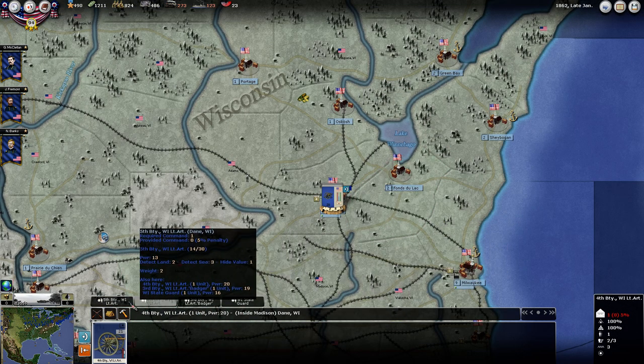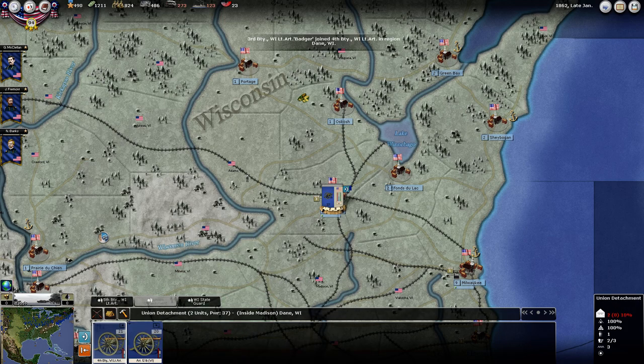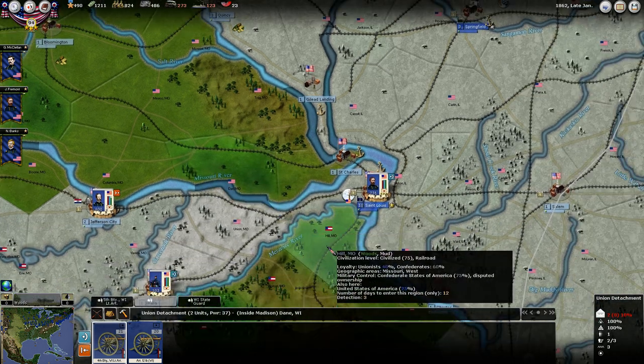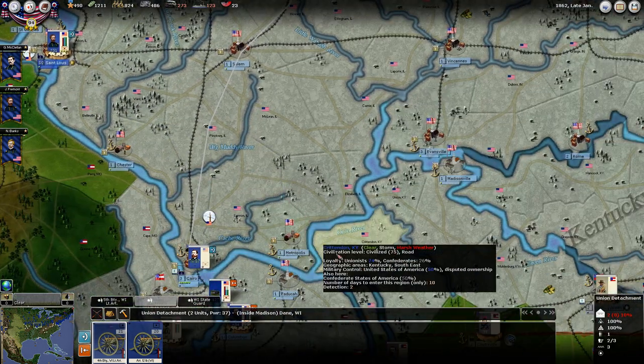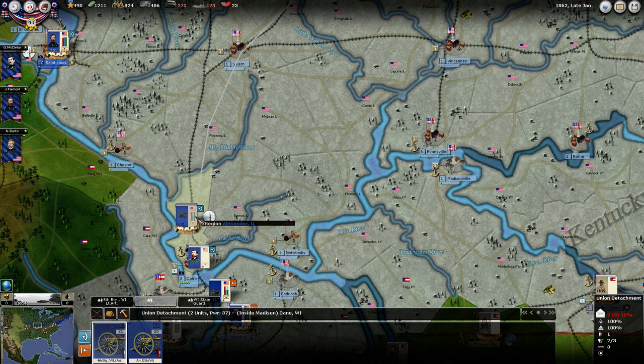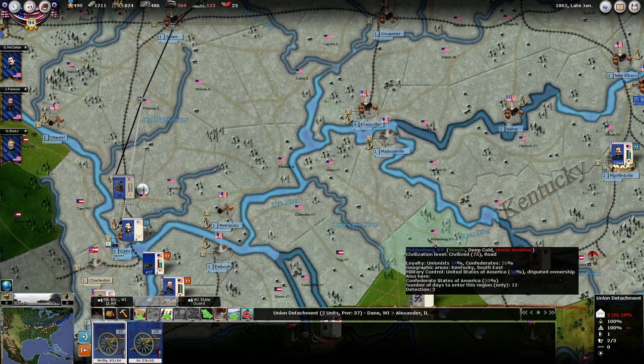Here's some artillery that we built. We've got three of them and two of them are done. Since they're built in Wisconsin, they're going to be for the west. I'll take them down here and then we can move them to either side accordingly.